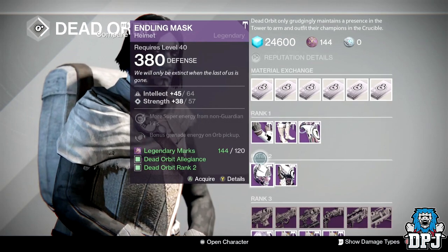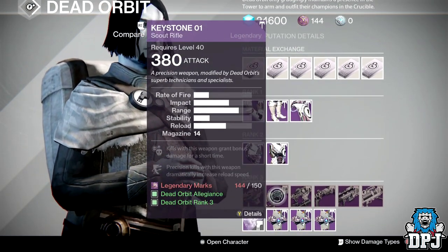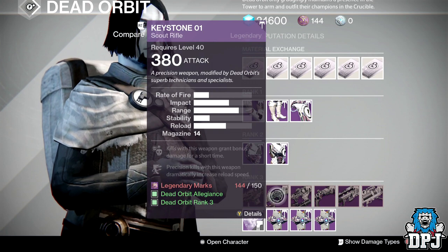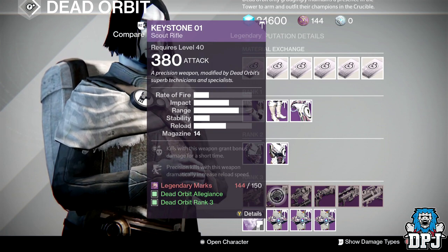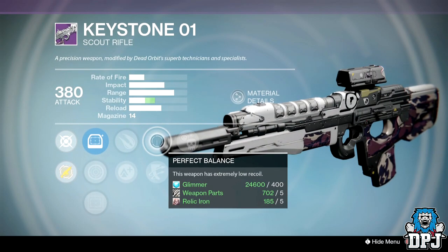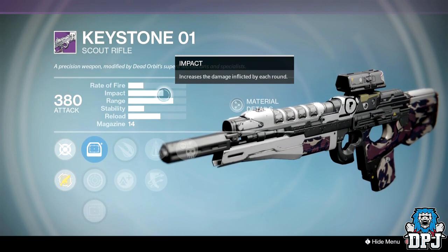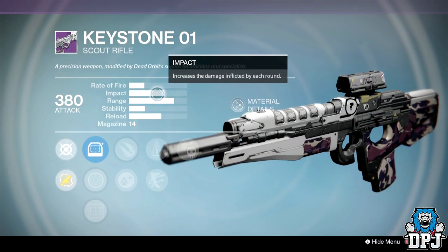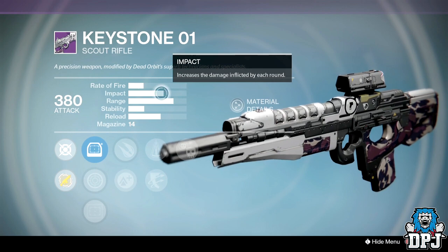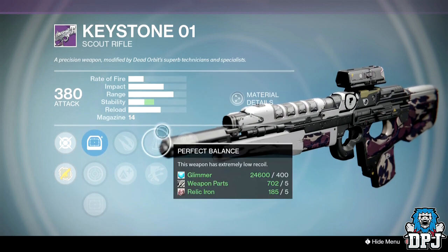A weapon I do think is undercover is this one right here — the Keystone. I have a feeling other content creators will probably make videos about this later in the week, because it could be quite a decent PvP weapon. We've got Crag Control, Perfect Balance — which it does need, because it shoots slow and the balance is pretty bad. With Perfect Balance that should help it out. I think it could be pretty decent.